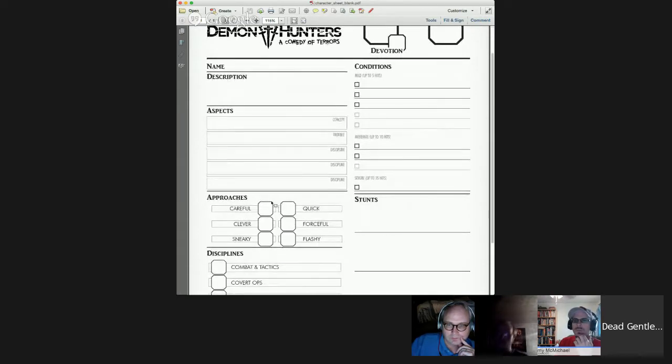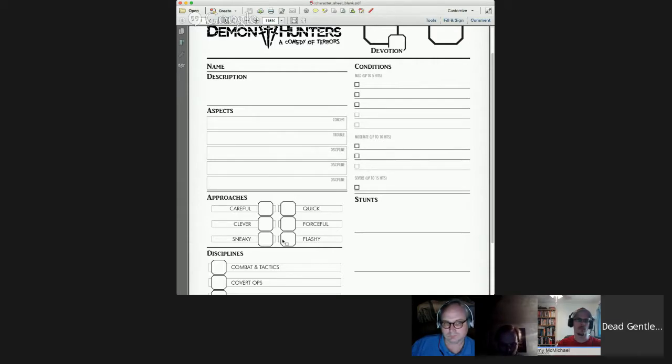Probably where most people will start is this box here — these are your approaches. It looks a little bit like physical stats and mental stats, but in this game it's really about how you are approaching your conflict or the challenge you're about to face. You will have a D10, two D8s, two D6s, and a D4 that you will assign in these boxes. If you're going to be a brawler, maybe you'll want to put the D10 in forceful and your D4 in careful. It basically works like a stat array.